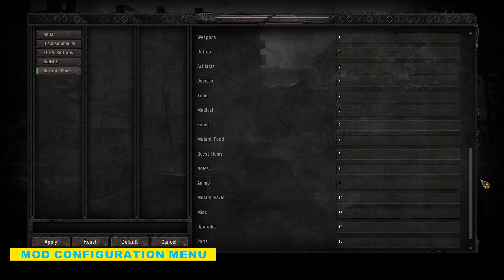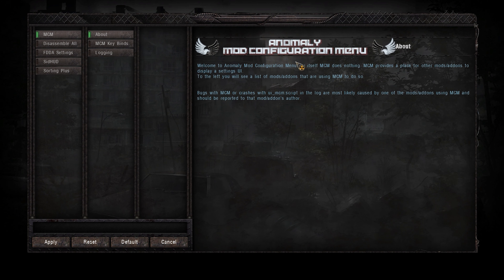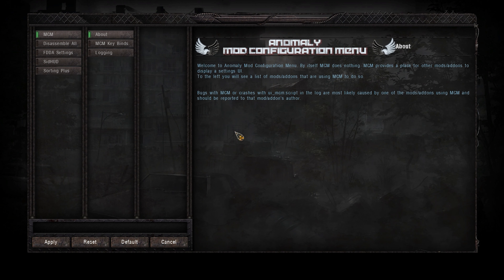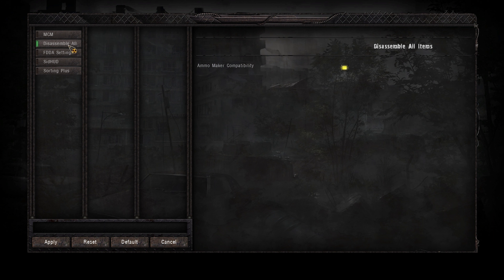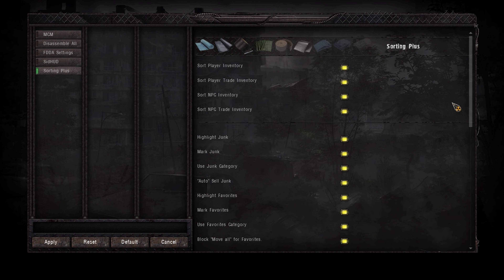Wait, did I talk about MCM? I think I forgot. It's probably the first add-on you should install — it's the most important one. It adds a new menu in the main menu where you can access a ton of options for all compatible add-ons. So every time you want to change something, 99% of the time, it's going to be there.